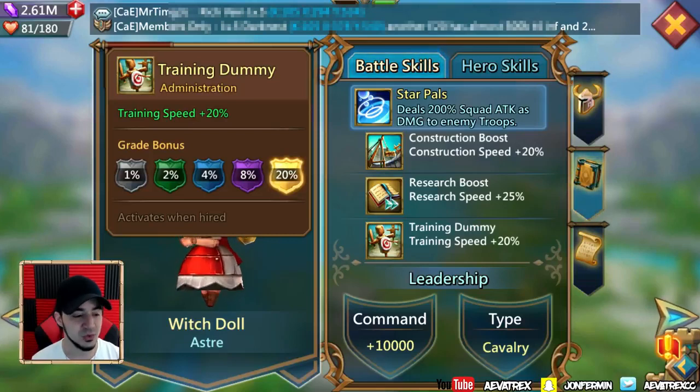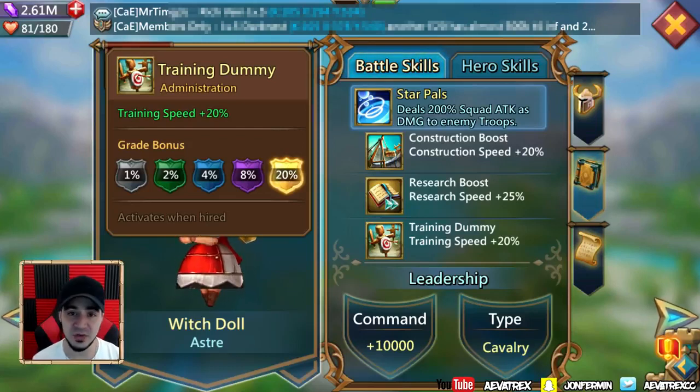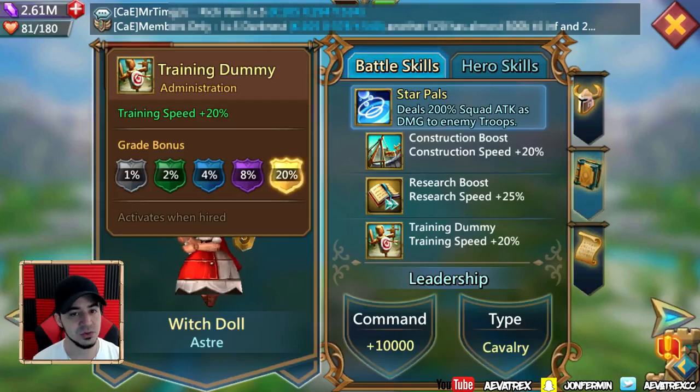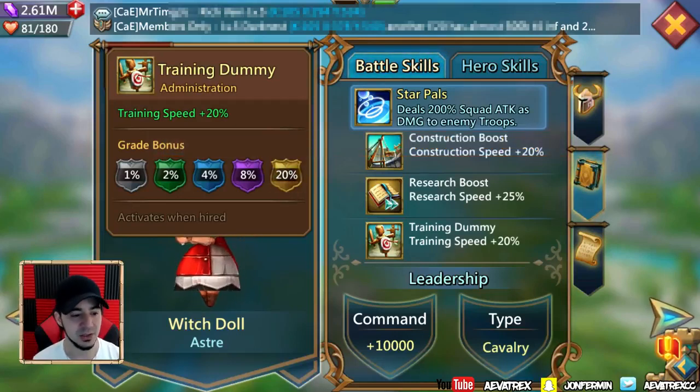Having all of those boosts in one hero is like a godsend for an account that's just starting, or even an account that still has a lot of things to construct or research. Even for a completely top-end account, you can always use some training speed, because troops are meant to die — but if they all die you'll have nothing, so she is going to help you train them back up.